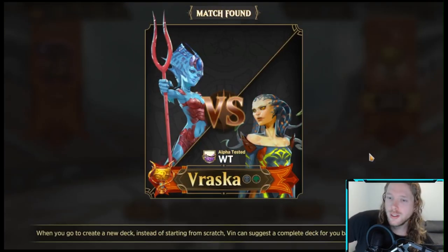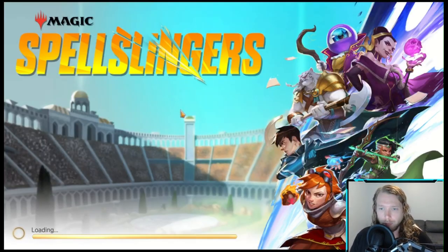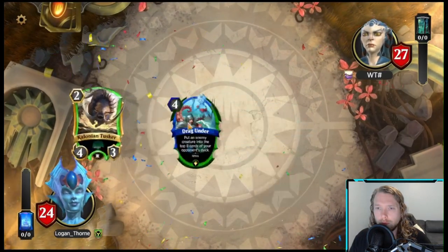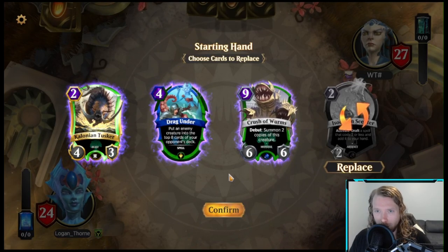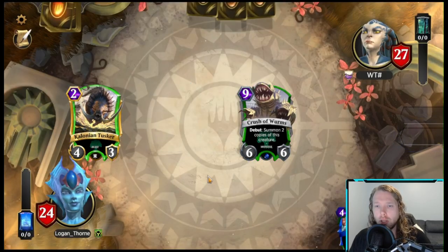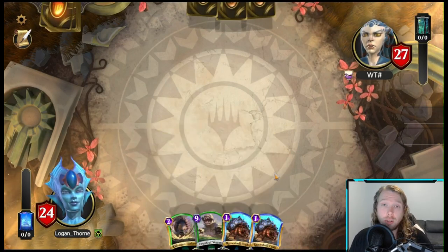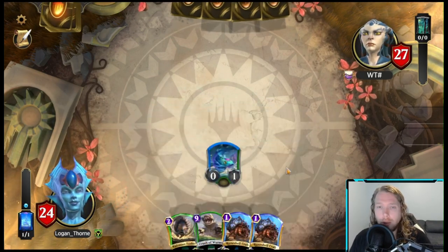Let's see if I can get a win versus Vraska with our newly built deck. Vraska, I think, is winnable. I'm going to keep Tusker and Worms and try to find some ramp. There's no way we're getting beat down with Tusker and two crabs — and that's why we have them in here.